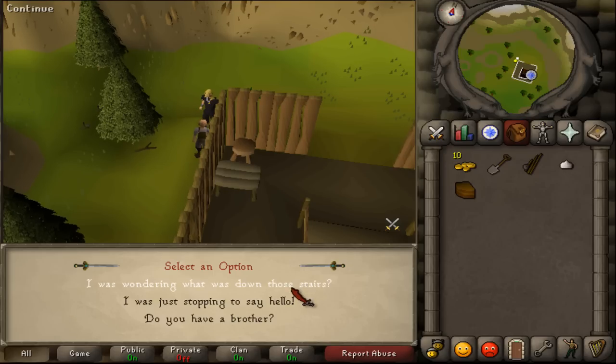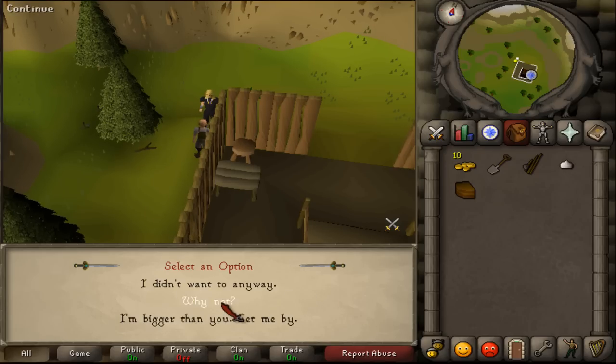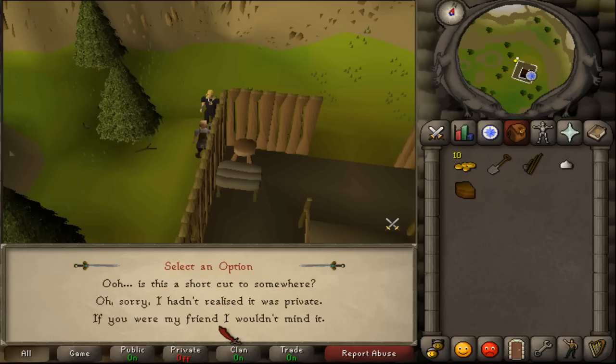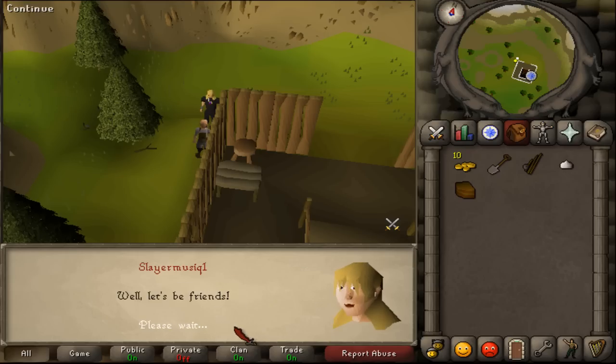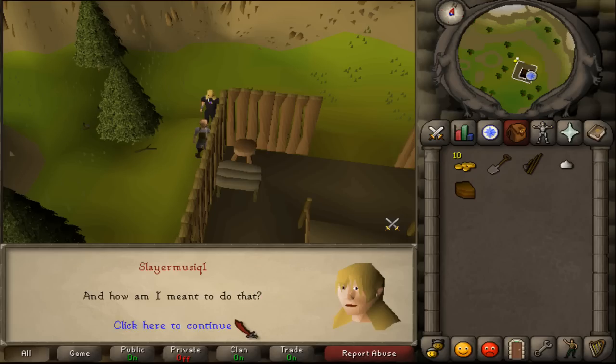Talk to Vestry. He will ask what was down those stairs, and after a short dialogue you can say 'Let's be friends' to progress the conversation.